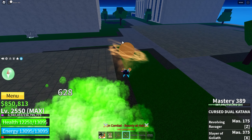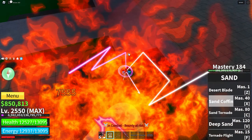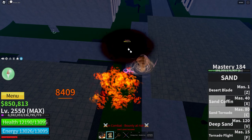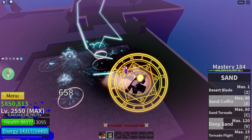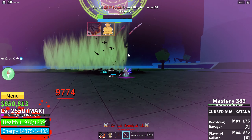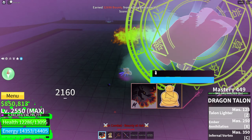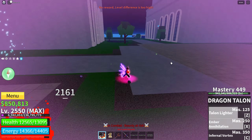Hit him here. No one's here to save you my boy — now let's hit him down. Sand tornado. Use sand coffin in there. There's an auto — you're screwed bro, I'm just gonna kill him. There you go, kill them. And now just kill this Buddha here bro. This Buddha's annoying bro. There we go. GGs.